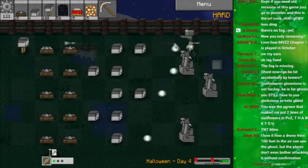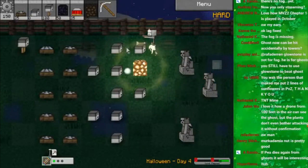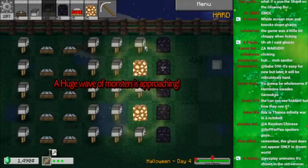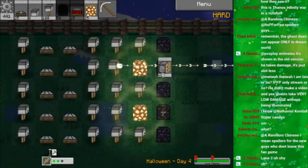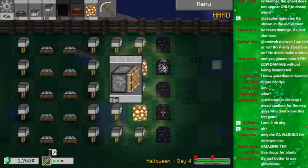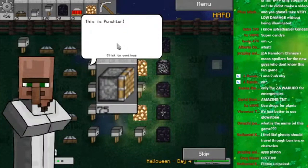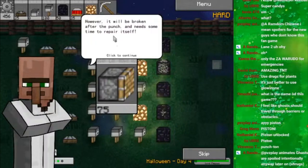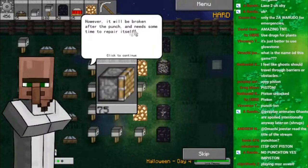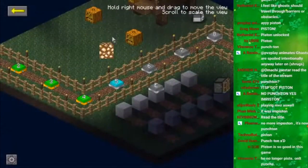It takes some damage but I'm not sure how much. I've learned my mistake — come on. All right, better be prepared. This is Punchton — the name changed, I can't remember what it was before but now it's Punchton. It can knock back enemies for a long distance and heavily damage fragile stone or other objects. However it breaks after the punch and needs time to repair itself. It was called Piston before, but now it's Punchton.